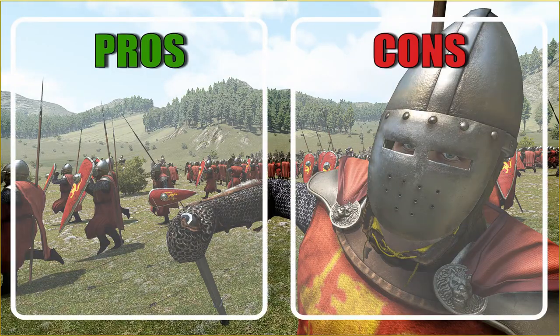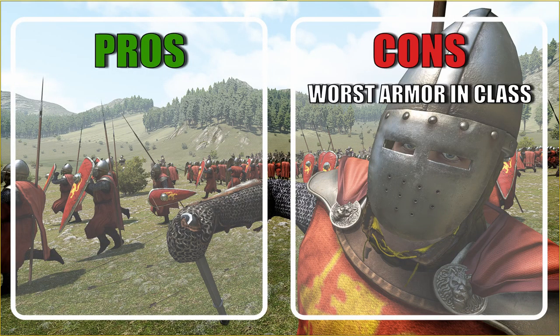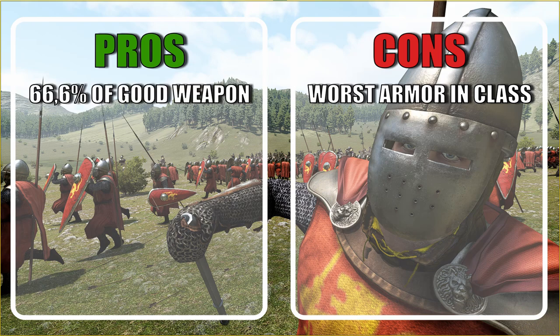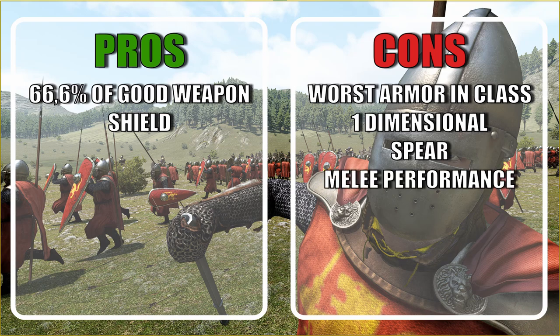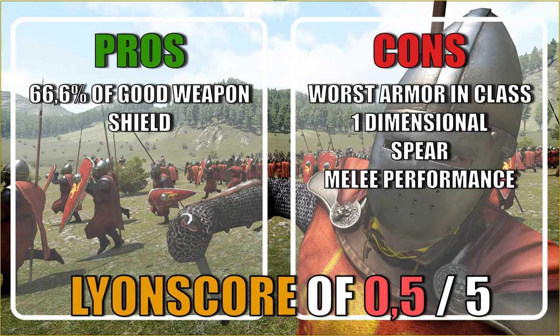Let's list the pros and cons. This unit has the worst armor set out of all infantry units. Two out of three sidearms are good, but one is not quite there. The shield is good and does its job well. They lack any versatile weapon like javelins or axes, making them very one-dimensional. Their spear is one of the worst for foot units and their melee performance overall is quite awful. I'll give this unit a 0.5 out of 5. There is close to no reason to bring these guys in the Vlandian army, though they are still a more valuable option than the Vanguards or the Vulgiers for patch 1.8.